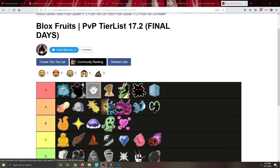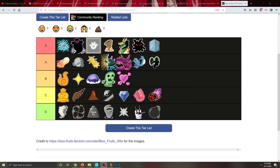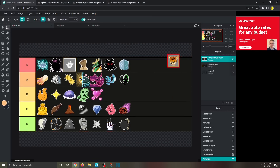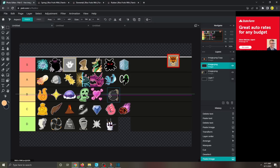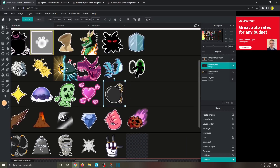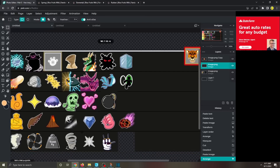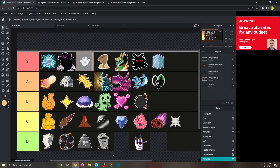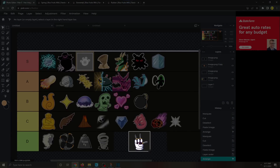Big shout out to Shocks D for making the template. Alright, here is the PVP portion of the tier list. Bomb fruit — I literally wrecked a guy with bomb fruit in PVP, so I'm moving it higher. I'm gonna say B tier. The new mine ability is insane and they buffed the damage and everything — it's so much better. The buffed spike fruit is also really nice; I'm putting it up to at least C tier for PVP. Chop got a new flying ability which is nice.